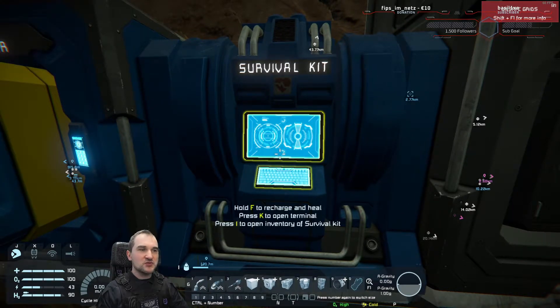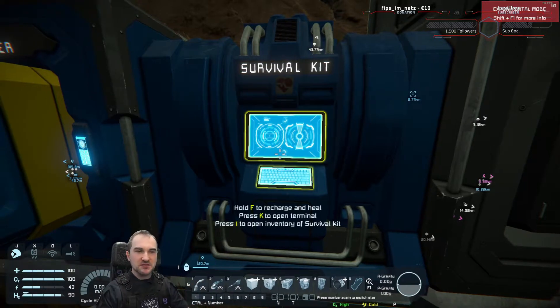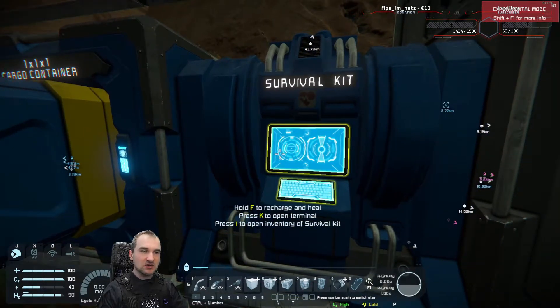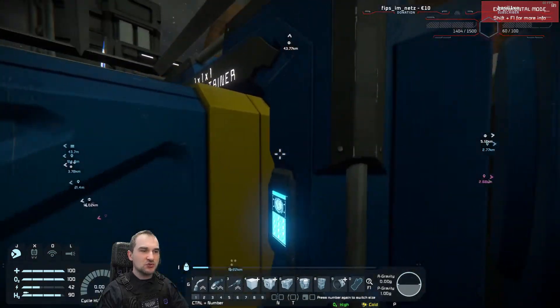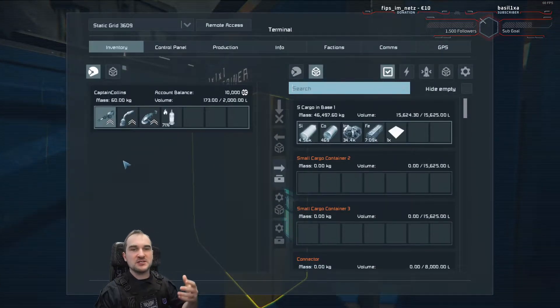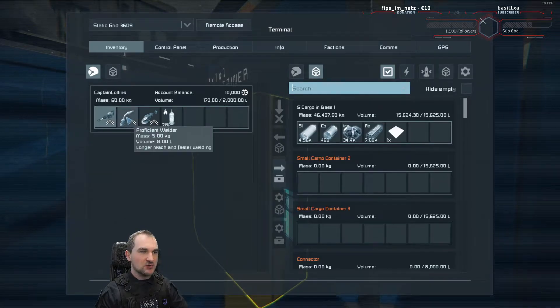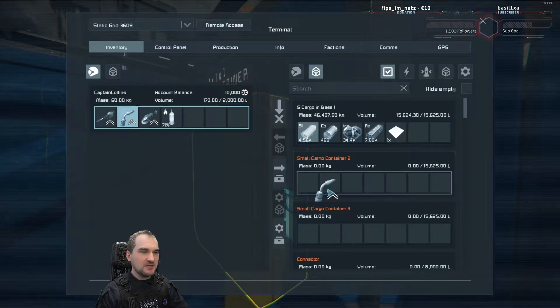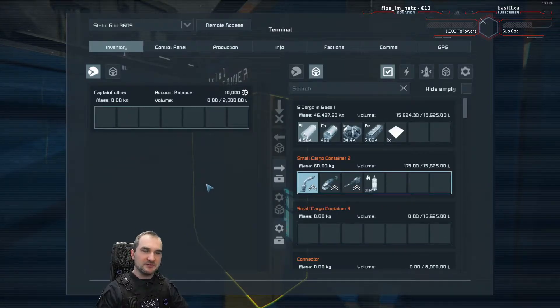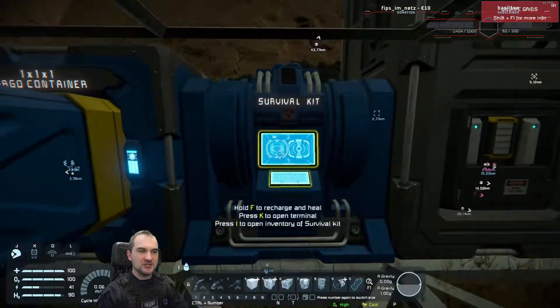One thing to mention: if you spawn in this game, you spawn with nothing on you, just some basic tools. So if the only thing you have is a survival kit, you definitely want to make sure that everything you have on you — like your better tools — because those better tools will also disappear after you log off and need to respawn again. So take your advanced tools, put them into your containers, and then you can log off.